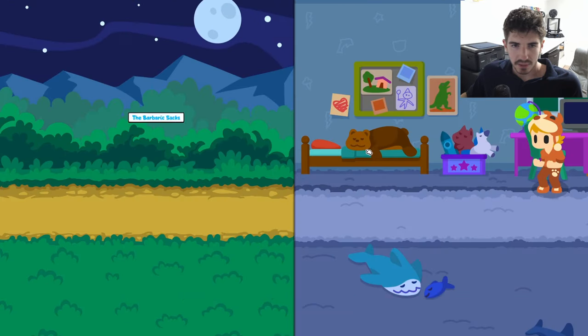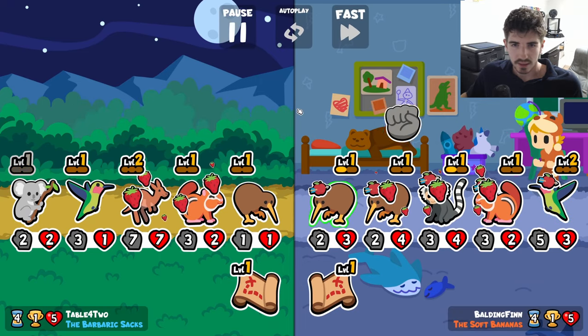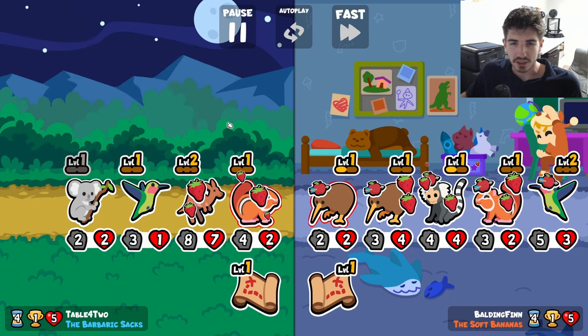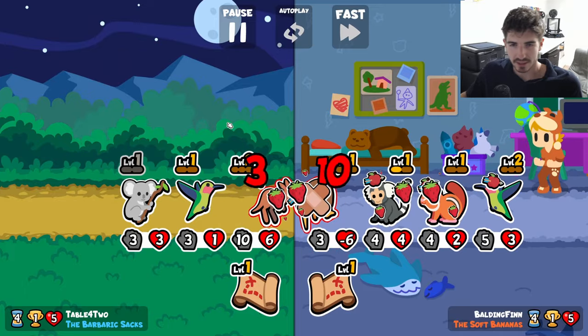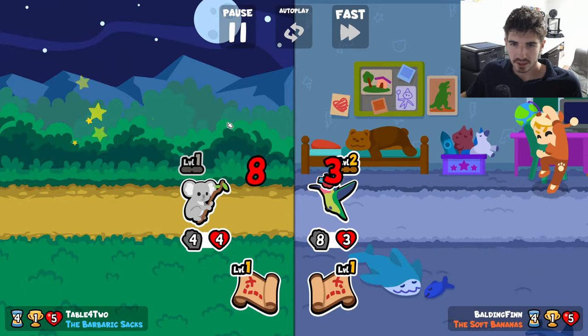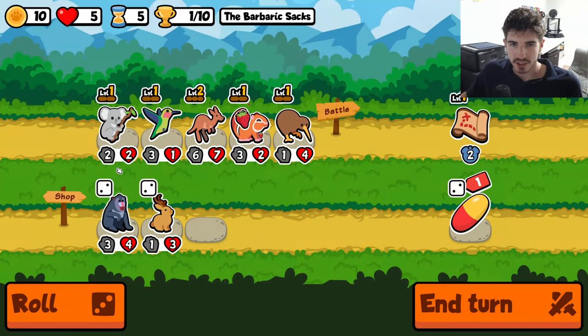So we've got a bit of a Hurt build going. Koala's different now - instead of buffing it on Hurt, it gives Eucalyptus Branch, which apparently negates 4 damage once. Good to know. I'm telling you, it's hard to keep up with these changes sometimes.